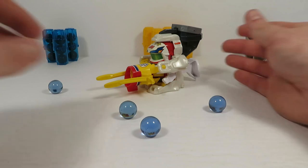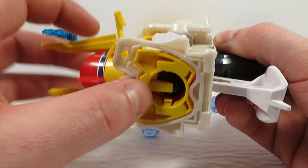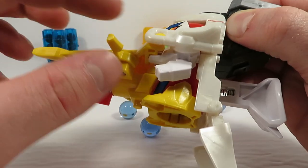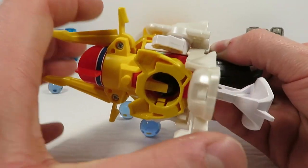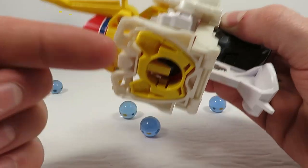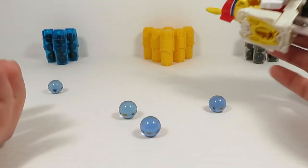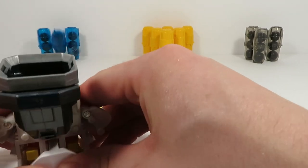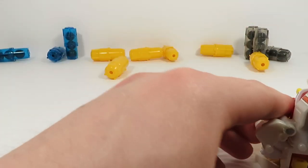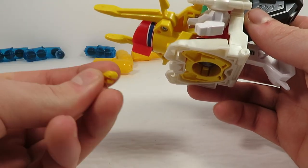Now, before we give this guy a test run, I just want to point out quickly that you might have noticed at the end of the last shot, this guy's lever actually fell out. And that is something you're going to want to watch out for. I'm not 100% sure how common that is, because I did take this guy entirely apart just to see how everything went together, and I broke a couple of the pegs that hold the halves of the red frame together — so that might have loosened things up to allow the latch to fall out.